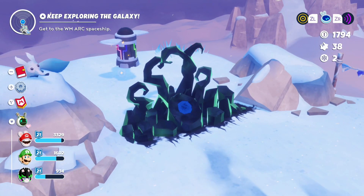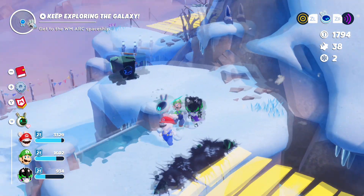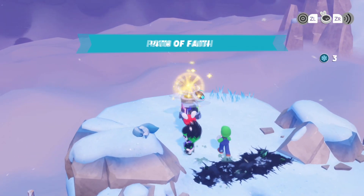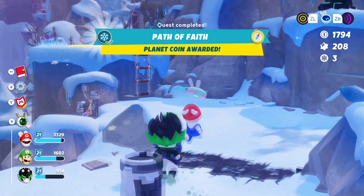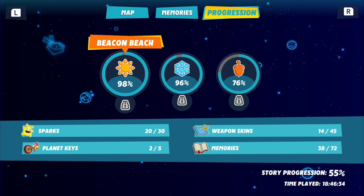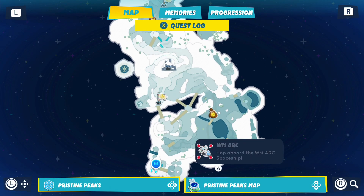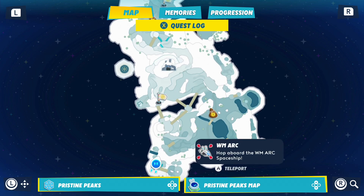There's still one more planet coin here and I don't quite know where it is. I might just have to explore on my own time to find it. But I will of course show me getting it. If you look at progression, I still have 4% left in Pristine Peaks. We'll come back to it and find the last little bit there. So let's teleport back to the Z-ship.